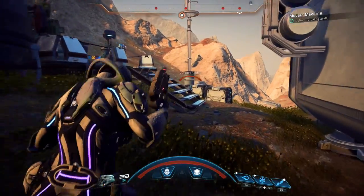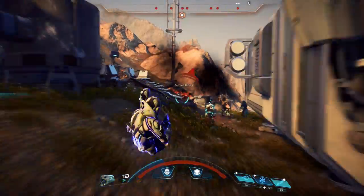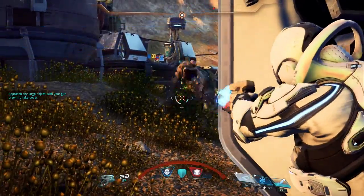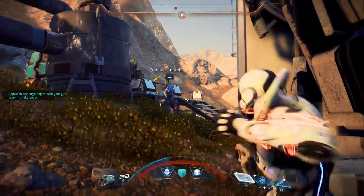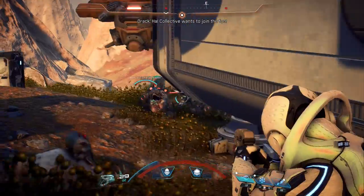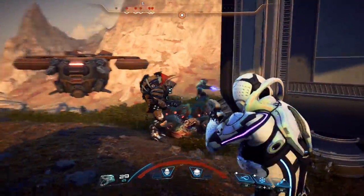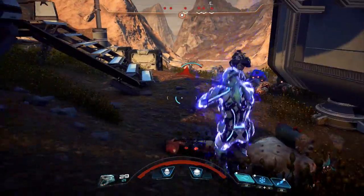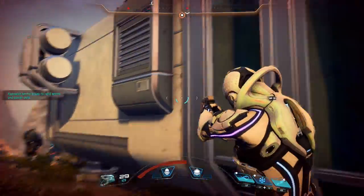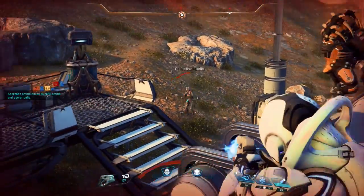Let's begin by talking about power abilities in the context of power combos. The game already categorizes abilities by combat, biotics, and tech, but we're going to shift that and talk about how these work with power combos. We have three different types of power abilities: normal abilities that don't do anything with power combos, primer abilities which set up for a power combo, and detonator abilities which follow through and actually execute the power combo. In order to pull off a power combo, you must hit an enemy with a primer ability and then hit the same enemy or group of enemies affected by that primer with a detonator power ability.